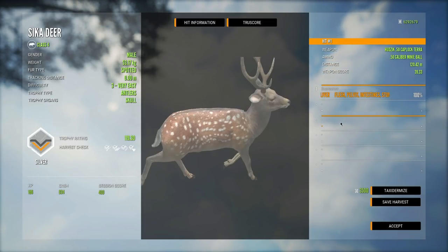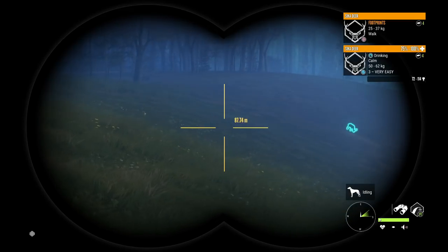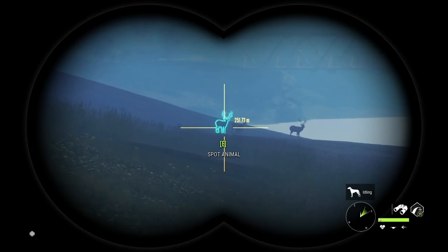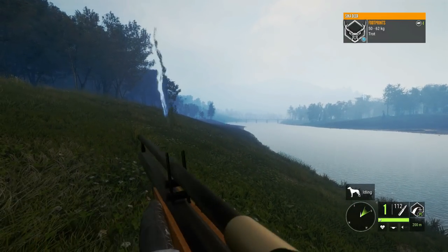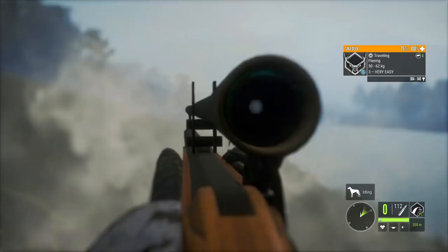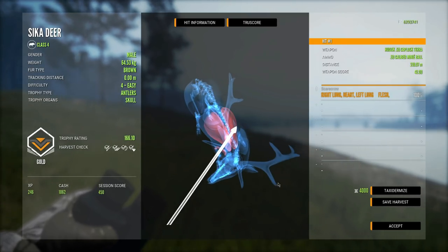We got a really good looking level four there. Unfortunately it looks like it's trying to run away from its drink zone because the drink time just ended. They decided to come back though - maybe they weren't done drinking. This gives us a chance to test out the 200 meter zero distance, and yeah, that thing dropped immediately. We got double lung, heart absolutely obliterated.